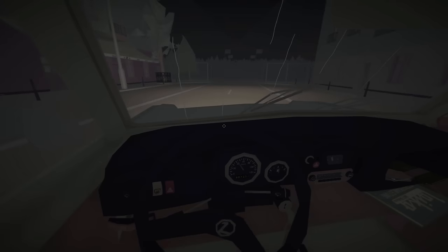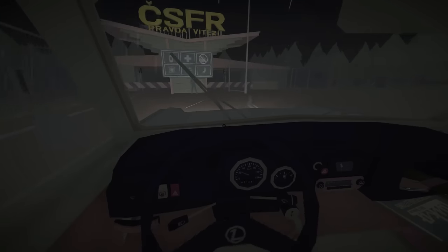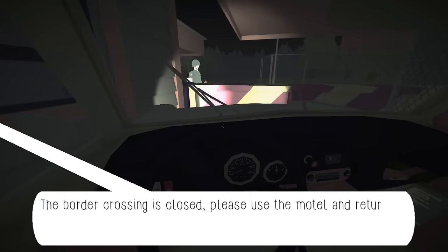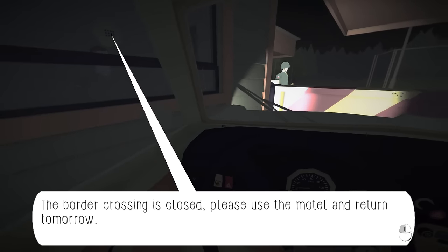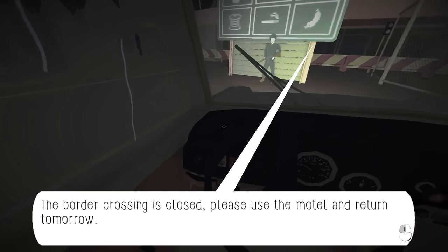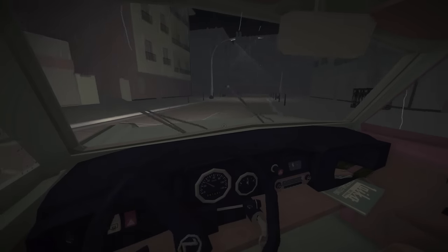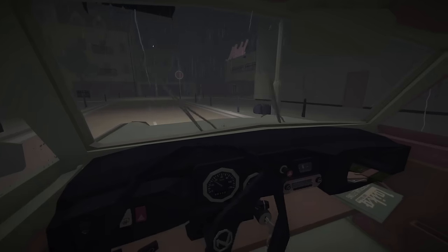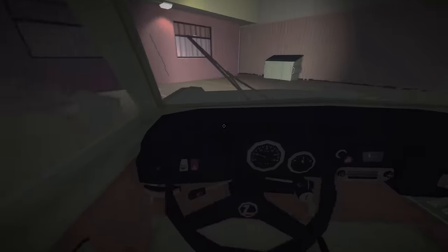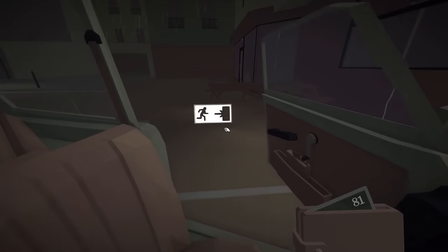This way should lead us to the border crossing. Yep, there it is - the CSFR crossing. Let's pull up here and see if we can get across. The border crossing is closed - please use the motel and return tomorrow. I'm trying to back up. There are guards there with guns - would have been good to know. The motel is just over here. Do a little turn and it's right up here. We're gonna take a little nap - hopefully this doesn't cost too much.